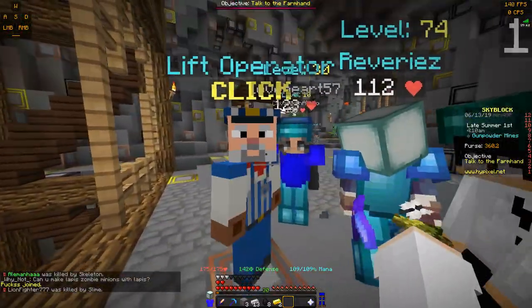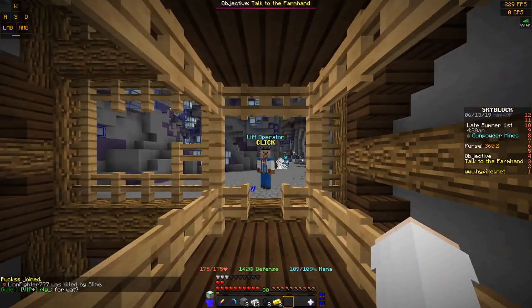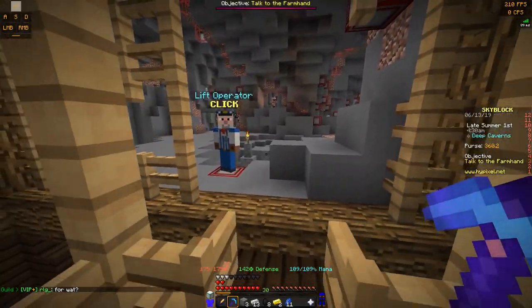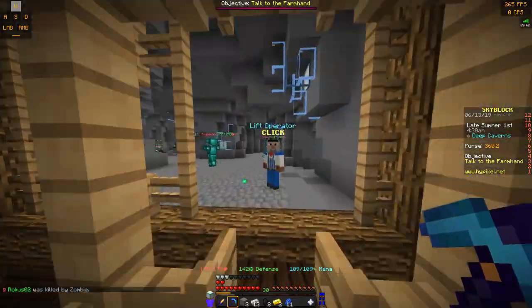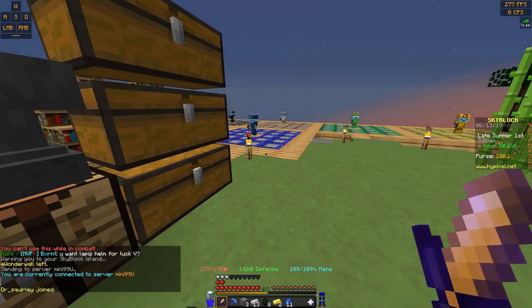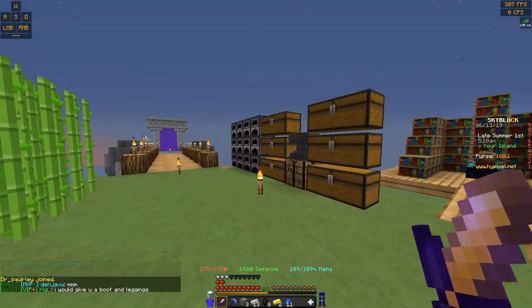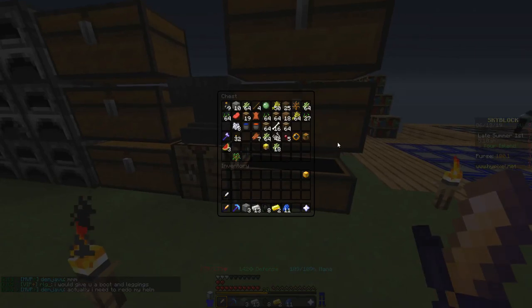So once you get these ones, you can craft them, or you can keep going. You can head down here to the lapis quarry and mine the lapis to get your lapis minion, go down again to get your redstone one, keep going for your emerald one, diamond one. There are also other minions you can get, like wood minions — which is this one over here — and you can also get a wheat minion, which is just from mining wood and from getting wheat over at the farm.